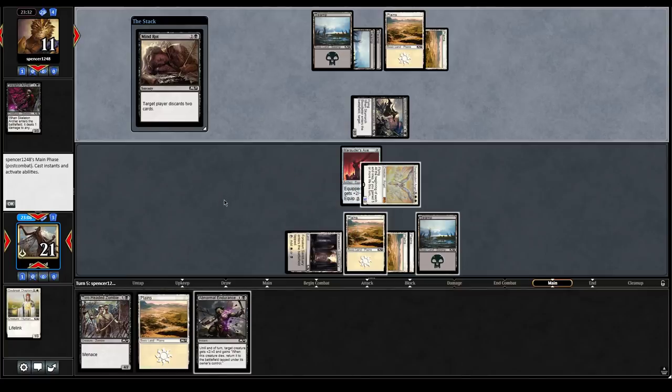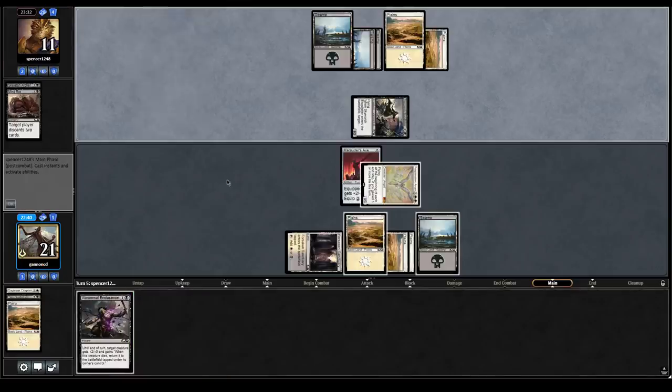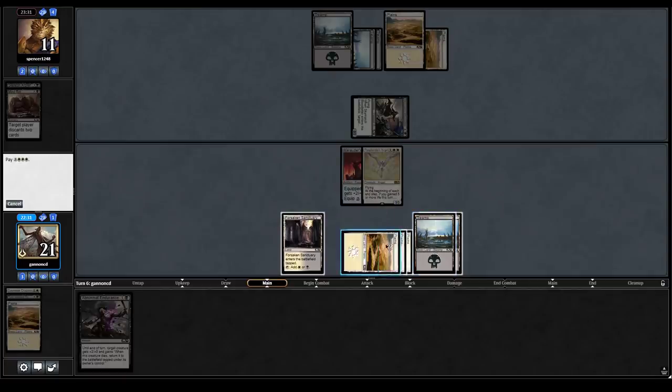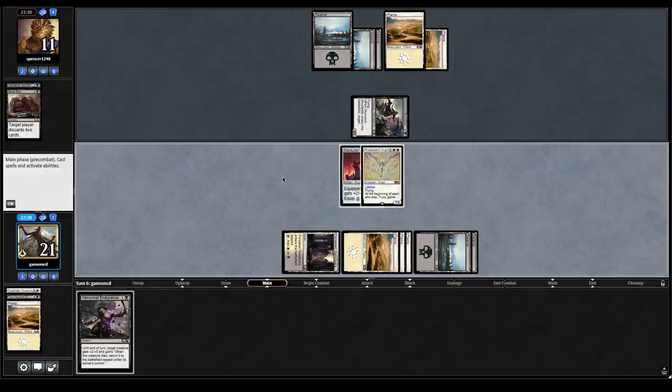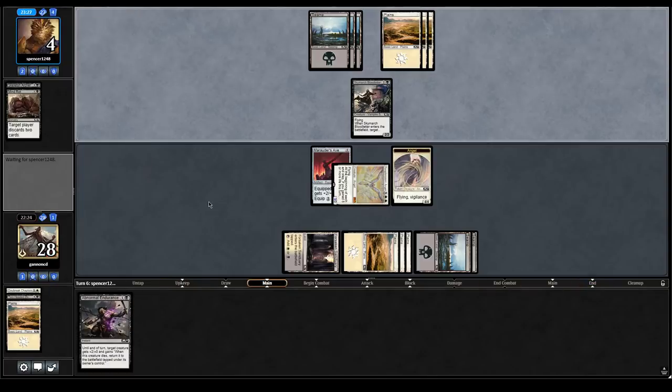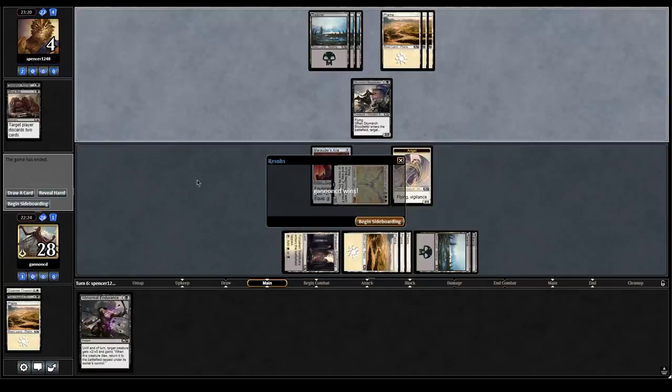This is actually challenging because they could have Take Vengeance — that would be a really good play. I feel like we just discard these two and keep the Endurance. We're pretty likely to draw lands. Now we just go for it — the only card I was worried about was Take Vengeance. They didn't kill it last turn, they probably can't kill it this turn. This card's so dumb, oh my goodness — Game one down. Who knew? Mythics win games.